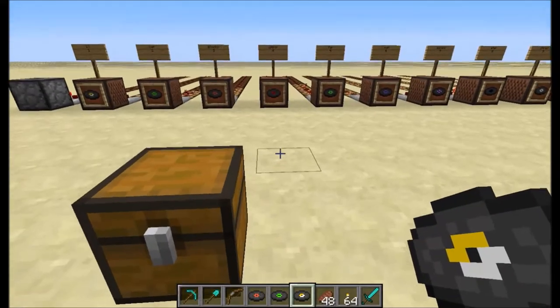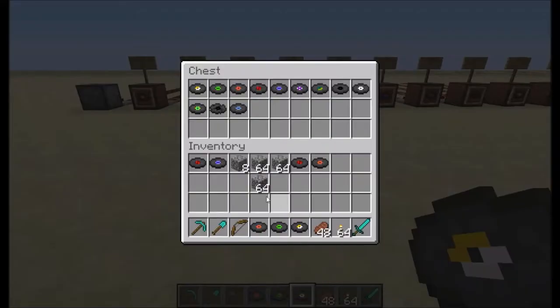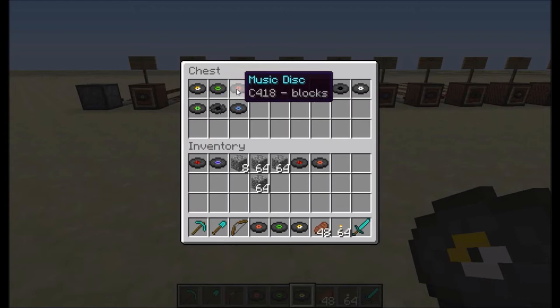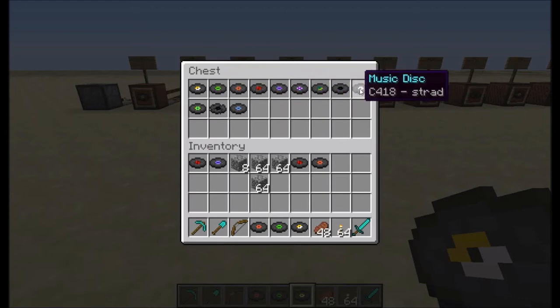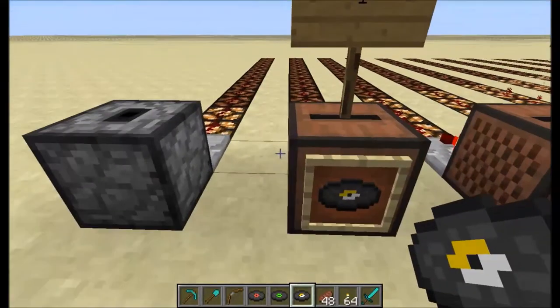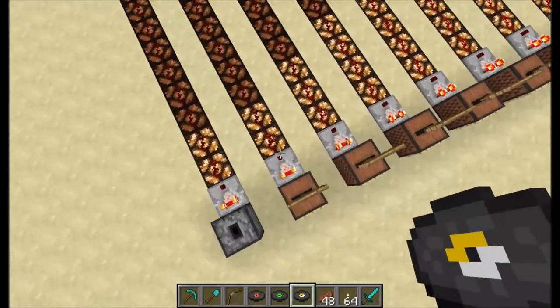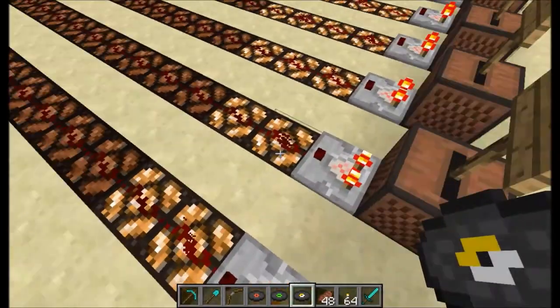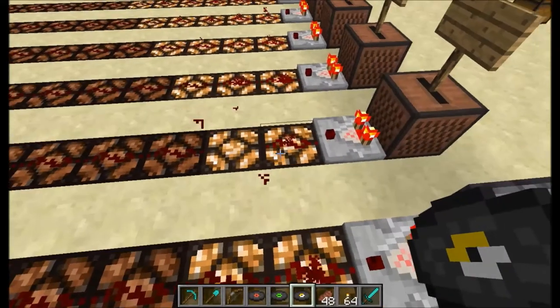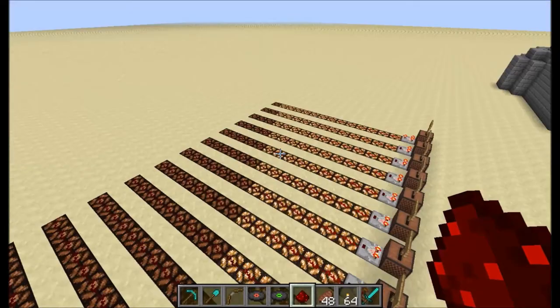And over here, if you don't know the amount of strength — music disc signal output. They go in order of the creative menu: the first one gives out one output, it's '13'. Then Cat gives out two, Blocks gives out three, etc. And over here I just have the same thing but actually laid out. As you can see, this one is a single output but it's powering two, because this one is basically getting BUD-powered from this block, because it's powering that block, and it just goes up and up.